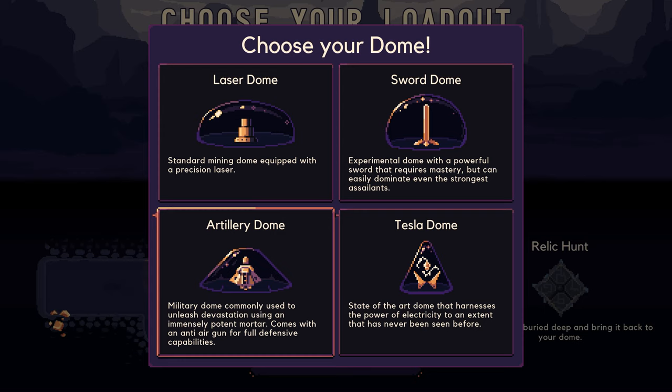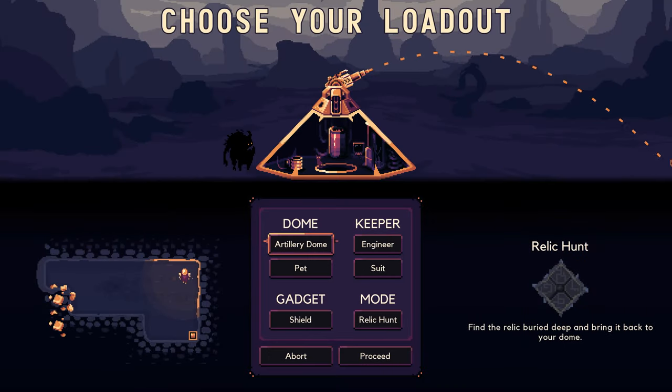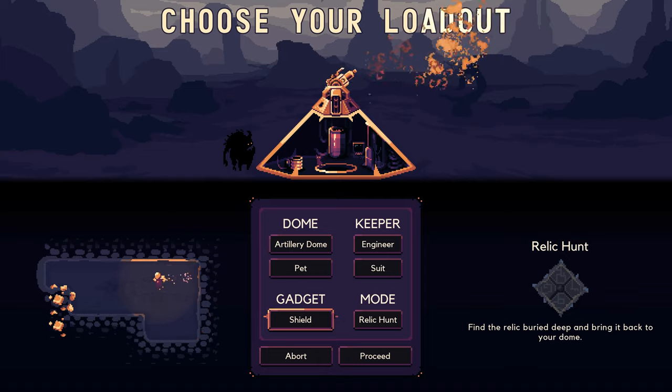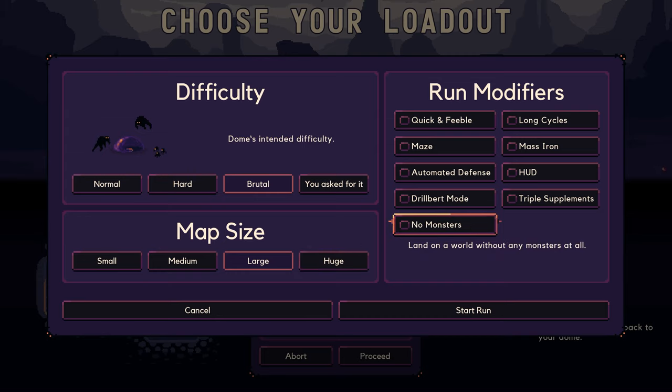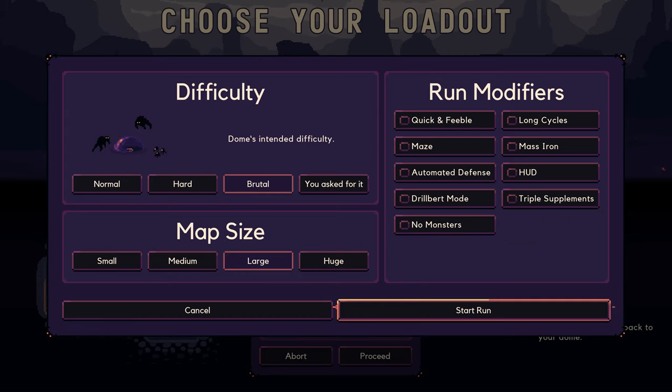Military Dome commonly used to unleash devastation using an immensely potent mortar. Comes with an anti-air gun for full defensive capabilities. I'll stick with Engineer and the Shield Gadget. Do Relic Hunt mode on large, Brutal difficulty. No run modifiers just to keep it consistent from the last one.